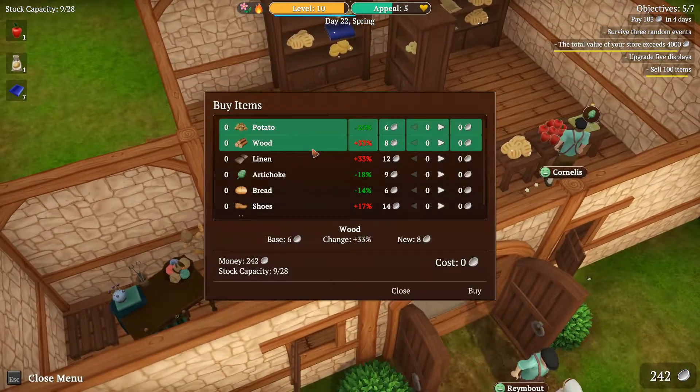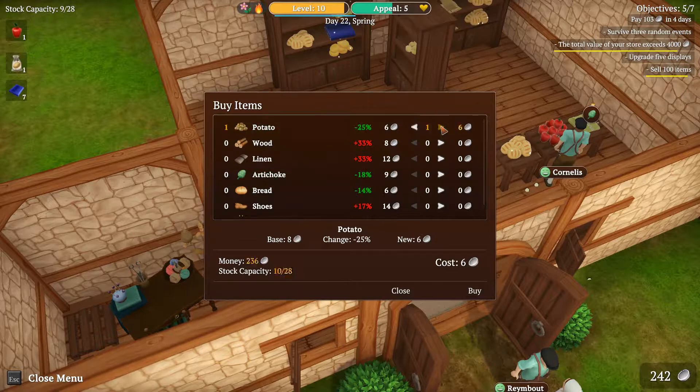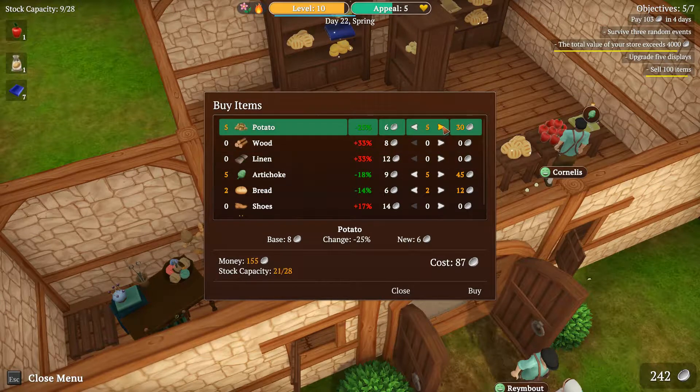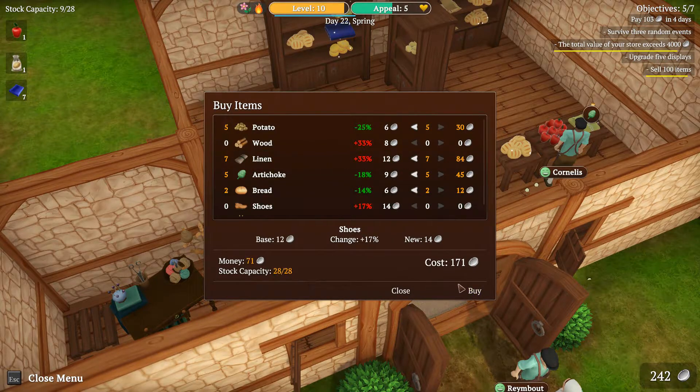Oh, I almost missed it! Artichoke — nine. Something has happened with the prices here, that's for sure. Let's buy some potatoes and some artichoke. And what else? We can buy some more bread. Let's just take linen. That's it. Bye!